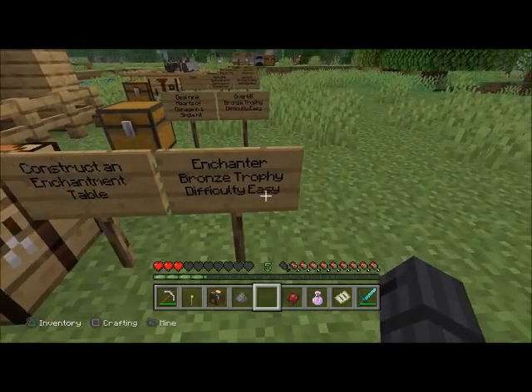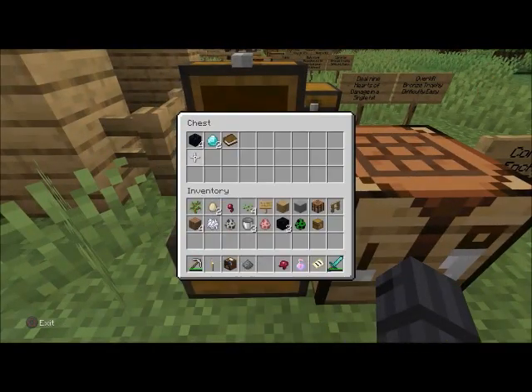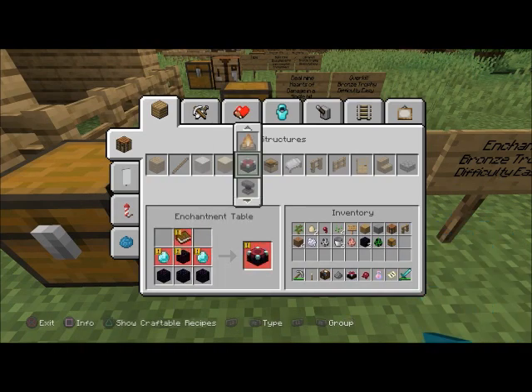'Enchanter' — bronze trophy, difficulty easy. Construct an enchantment table. You need four obsidian, two diamonds, and one book. Go right here and craft the enchantment table. Make sure you put little bookshelves around it.